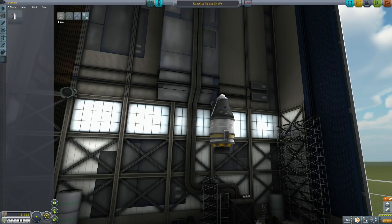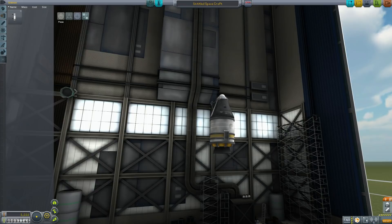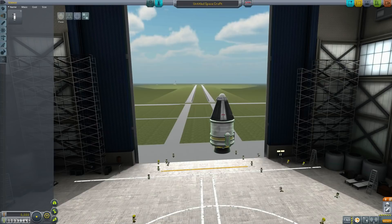we're going to put a bunch of these mystery goo packages on here. Mystery goo - we're going to put like three of them on. Yeah, three should be enough. There we go, that's our starting vehicle.